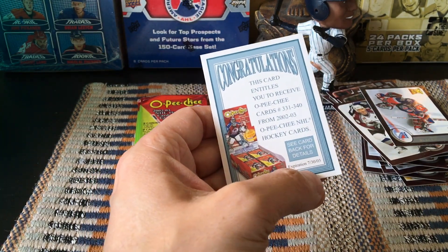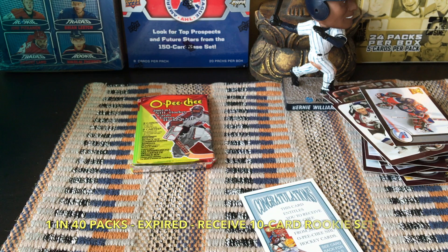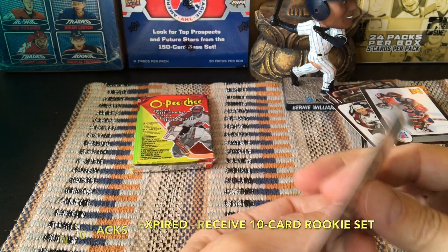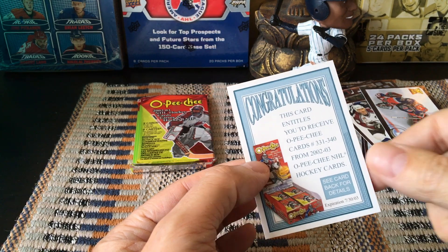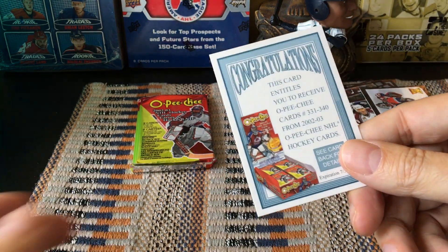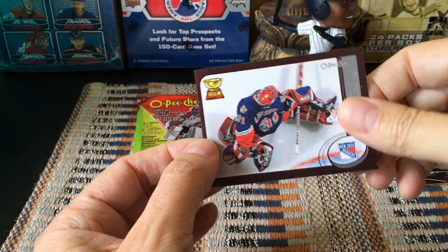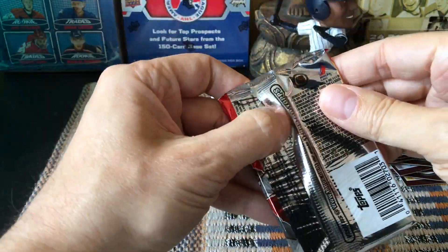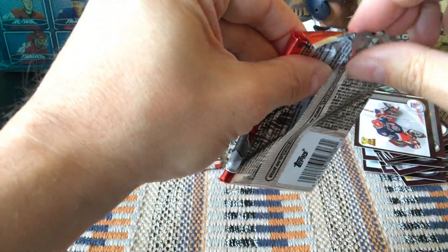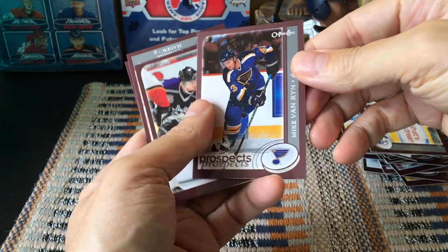Oh okay — it entitles you to receive OPC cards. I just hit the redemption card for the rookies! Unbelievable. But look when it expires. Cards 331 through 340 — this is the rookie redemption, actually one in 40, which I guess would be one in nine packs, so about a 22.5 percent chance. This Dan Blackburn by the way — he was a tenth overall pick. What's interesting about Blackburn is he had two lockers at one point because one of his arms became so injured.